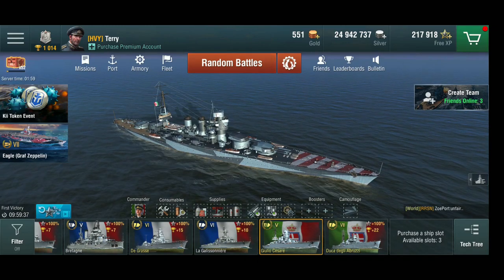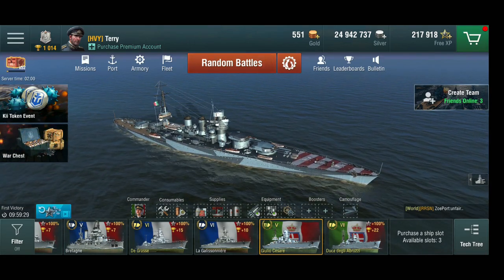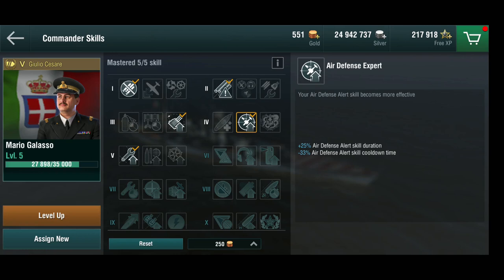I only have one Italian commander, and he was on the Duca degli Abruzzi. Good for us that this is a cruiser, so I can totally use him here. We've got the standard set for the first two skills. The ship has a precise aiming skill, and her dispersion is quite good in general — at long range they give rather nice compact shots. I've also got artillery maintenance for a bit more traverse speed, the air defense expert which is completely useless on this ship but I only have one commander, and the survivalist, which makes sense for a ship that gets shot at quite a bit.